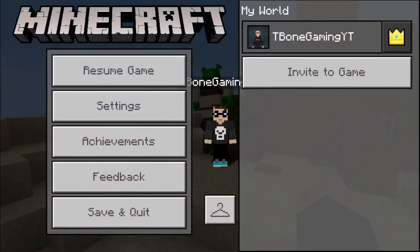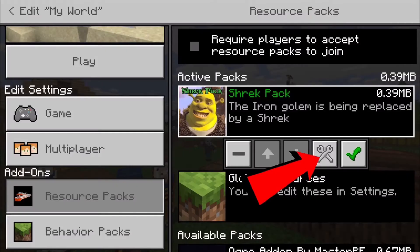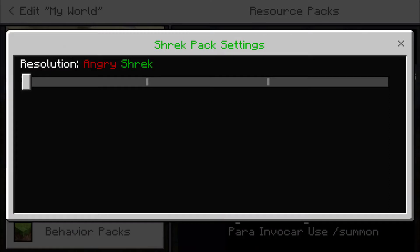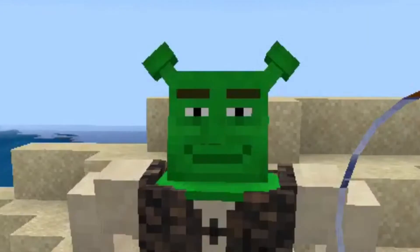When you apply the add-on there's going to be a little setting section that you click on, and you can make him frown or smile or just be neutral. But I like the smiling one — I think everyone needs to be happy.